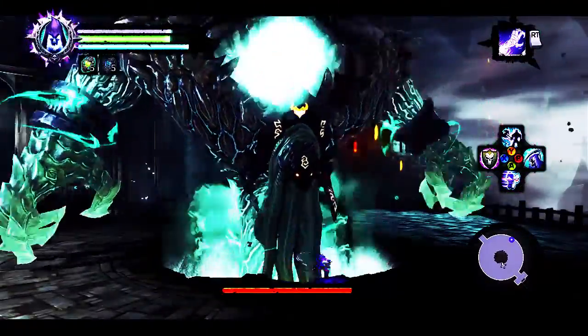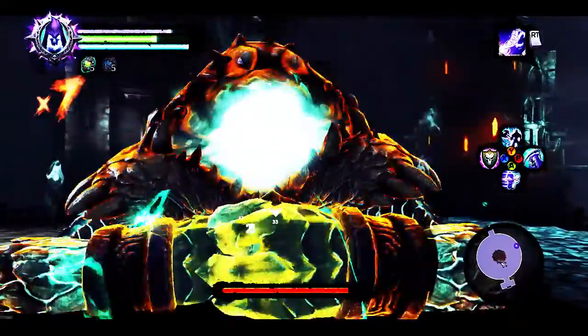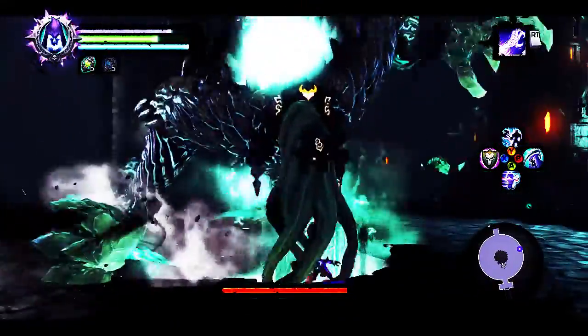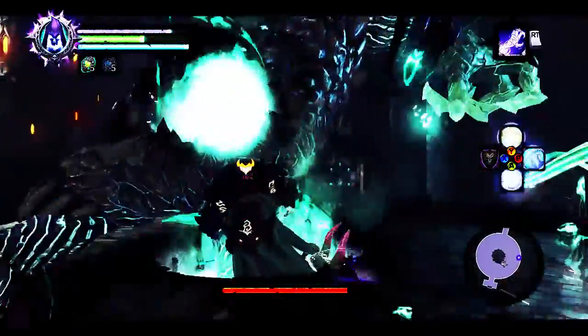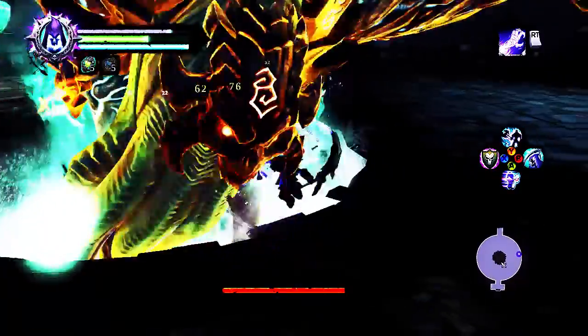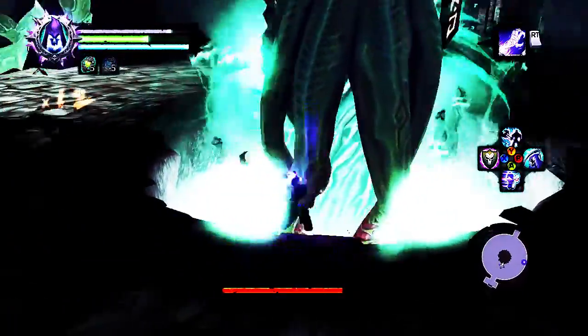I am mostly using the Fangs, however. As you'll see as the video goes along, I am relying heavily upon the Fangs to keep my health up. I usually don't get down more than about a quarter of my health. I also have some health regeneration gear and gear that gives me health on crits.